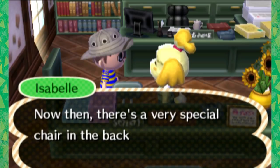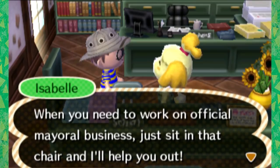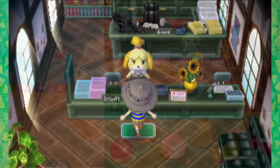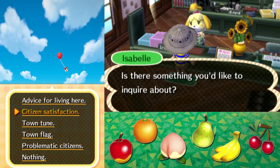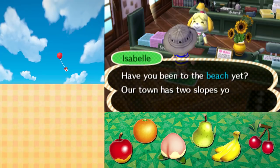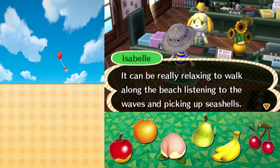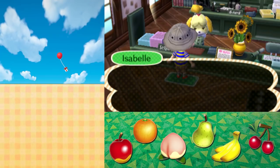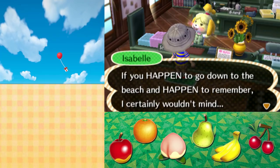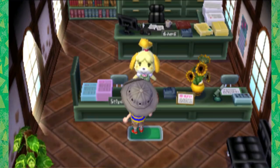She seems like she has a lot of work on her hands. Isabelle says she loves my can-do attitude and mentions there's a special chair in the back reserved for the mayor, and to sit there for official mayoral business. I ask for advice, hoping she'll give me a net or something. She suggests I visit the beach — the town has two slopes to get down there. She says it's relaxing to walk along the beach listening to waves and picking up seashells, and hints that I should use Y to quickly pick up seashells. So I should bring her a seashell.